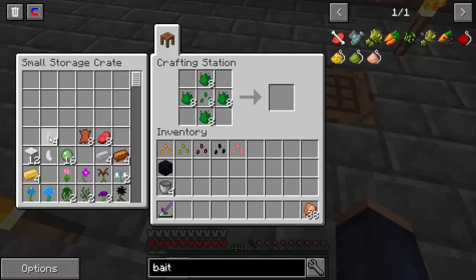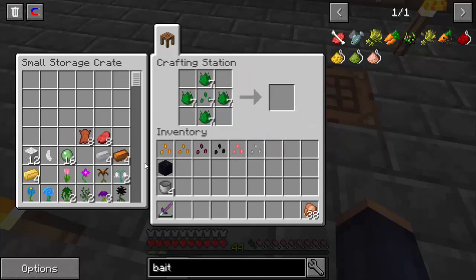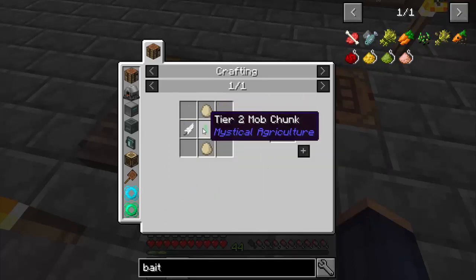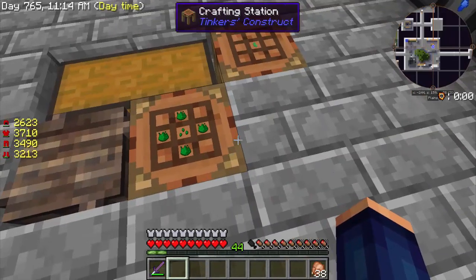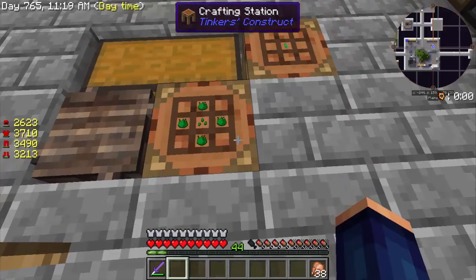Next one here is a chicken. I got four of these because I was killing a bunch of chickens, so now we have our chicken seed. Now if you had to make this one, let's go ahead and look at the recipe — I think it's feathers and eggs with the tier two stuff. But since I got it when I killed them, we don't need to make it the old long-fashioned way.